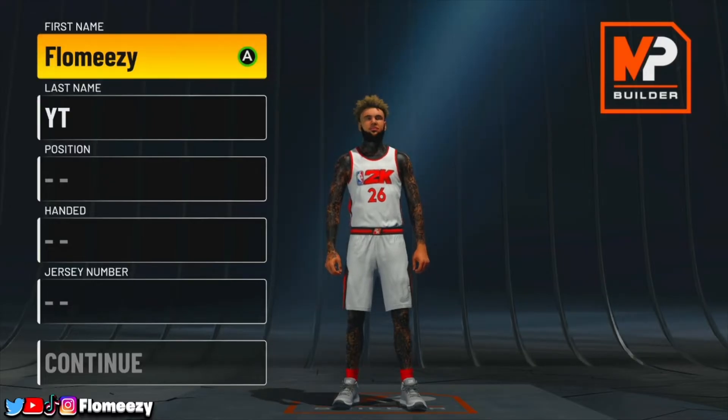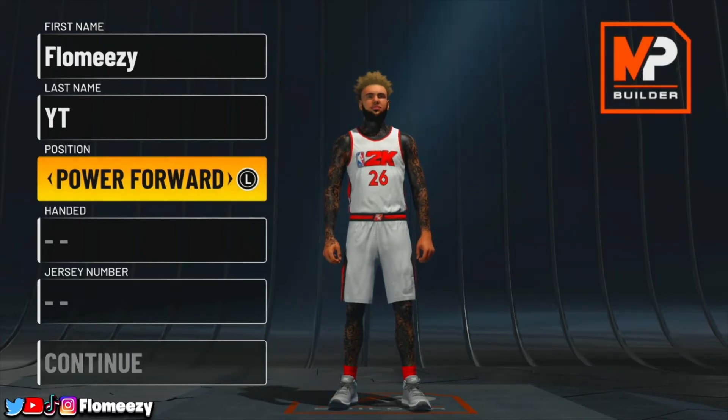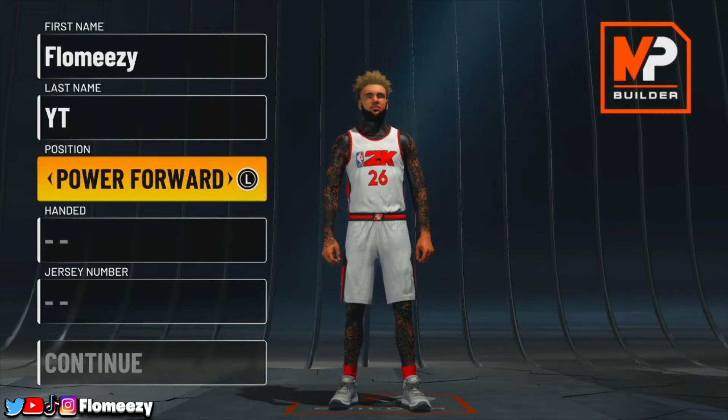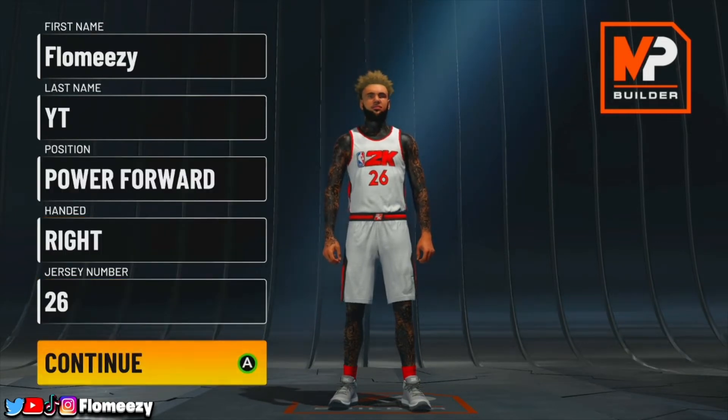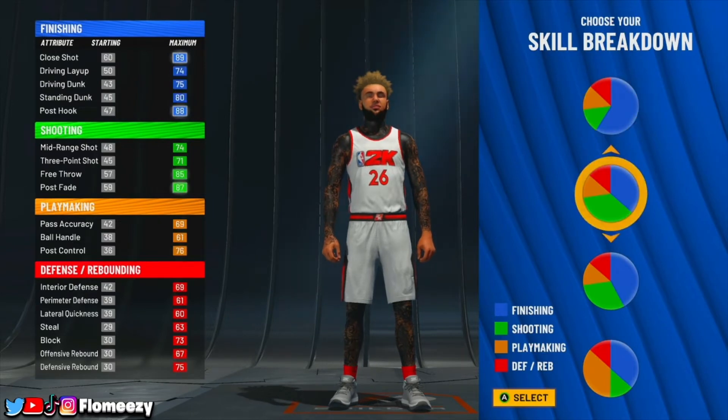For the position of this build, you want to make it a power forward. You can go with center and make it a little different, but if you go power forward you can get badges like Chef and stuff that you wouldn't be able to get as a center — you literally just get more badges and the stats are a little bit better. Height and jersey number are both personal preference. For the pie chart, you want to go with the second one down, which gives you Hall of Fame shooting and finishing badges.